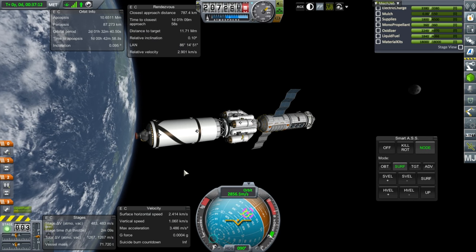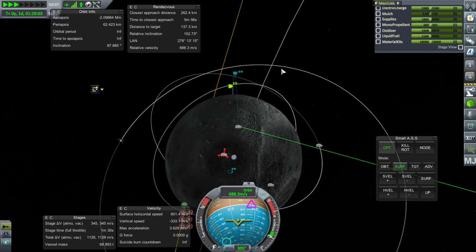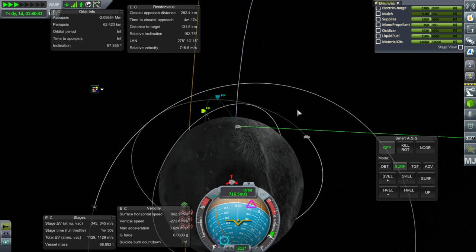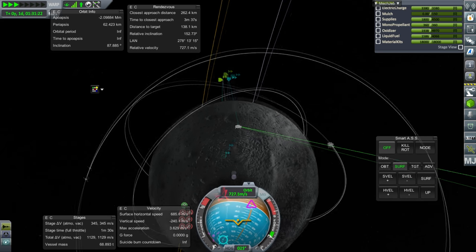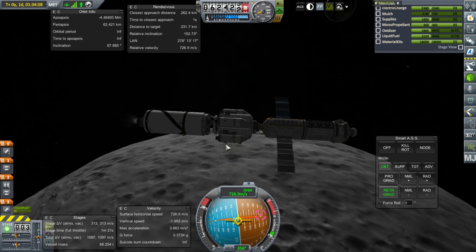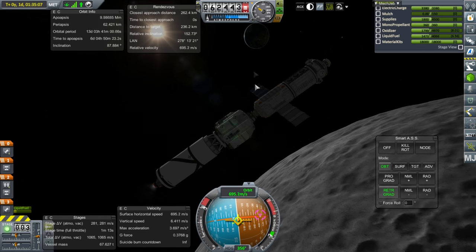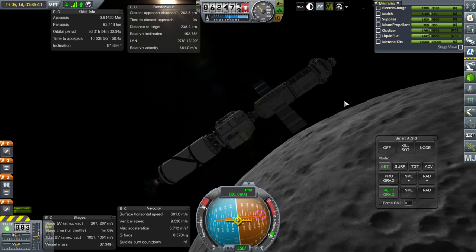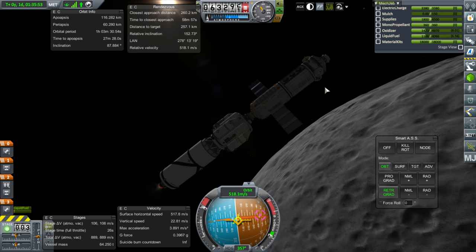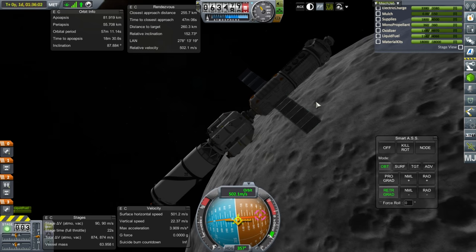We've got 483 delta-V left in this stage, which is enough to get into orbit around the moon. I took care of the orbital adjustment to put us into a polar orbit — that adjustment was 130 meters per second — and now we are approaching periapsis. By the look of things, we could probably land at the base on the next orbit. We've achieved an 82 by 55 kilometer orbit and that's where I'll leave it.